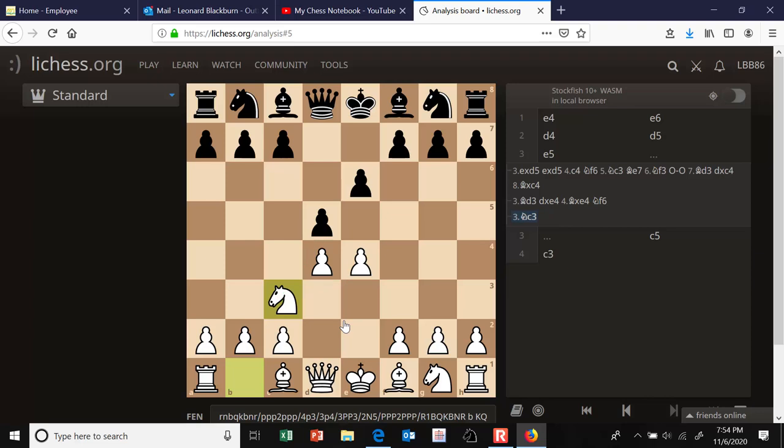Now black has a few standard moves. We looked at d takes e4 — the Rubinstein variation — in another video. But another interesting move is bishop to b4, called the Winawer variation, which pins the knight and re-threatens the pawn on e4. It's a dangerous opening, sort of like the Sicilian defense of the French defense — it creates an unbalanced position where both sides can attack and possibly get a winning position. It's a very fighting, aggressive opening for black.